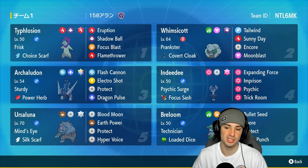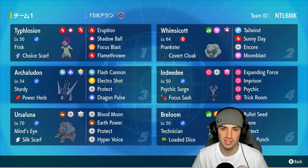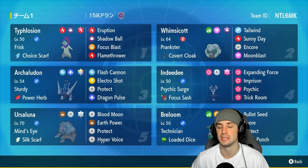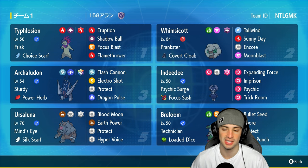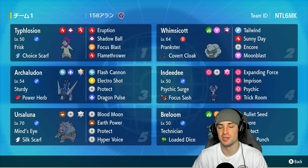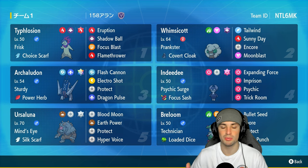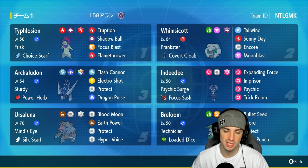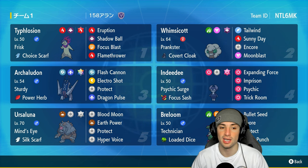Other things about this Breloom: it's Grass/Fighting type, it's got the Ghost Tera type to deal with Fake Out or normal-hitting moves. We've got Bullet Seed, Spore, Protect, and Mach Punch - one of my favorite Pokemon of all time, super excited to be using it today. Other Pokemon on today's team feature Whimsicott and Indeedee for support. Whimsicott can set up Tailwind and go for Sunny Day for weather control. Indeedee has Trick Room, can Imprison Trick Room, or do big damage with Psychic or Expanding Force in Psychic Terrain.